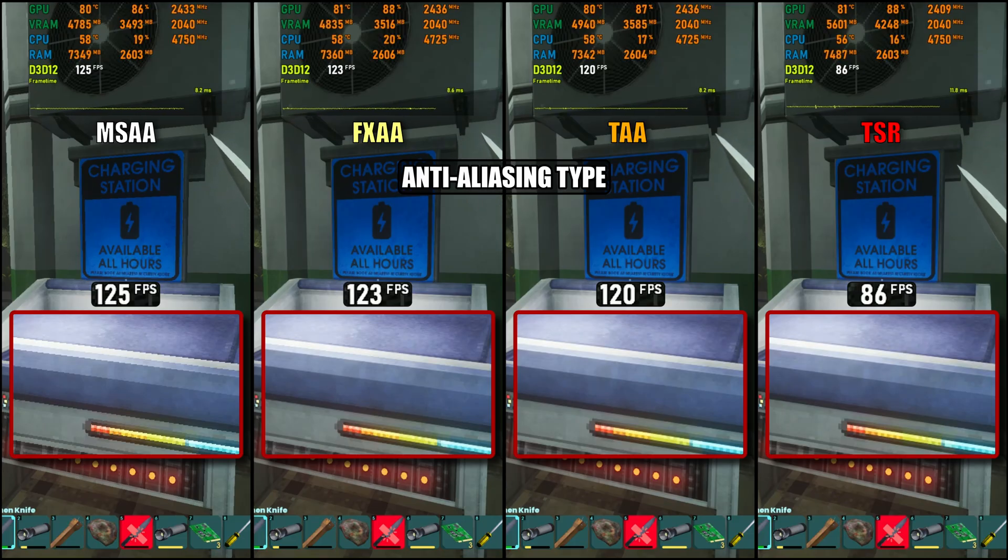Last up are the different AA types: MSAA, FXAA, TAA and TSR. They pretty much rank in that order, with TSR being the most demanding, since unlike the others it uses an upscaling technique that costs a lot of performance. That also makes it a bit odd that TSR is the default option. In my testing on Epic settings, MSAA through TAA perform similarly, but TSR stands out with a 32% performance drop. My recommendation: pick whichever works best for you, but personally I find TAA gives the best balance of image quality and performance.